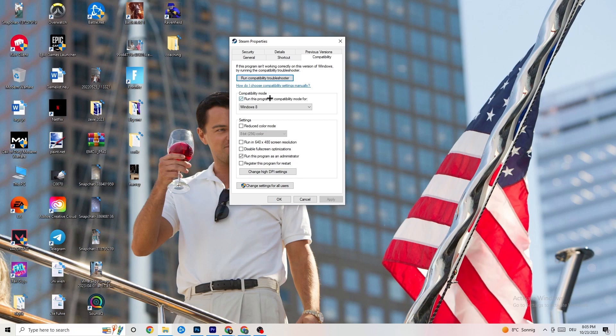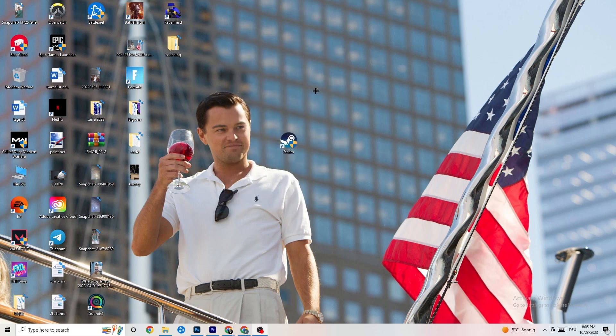Now copy these settings: go to compatibility mode and enable 'Run this program in compatibility mode for' and select the latest Windows version you have. Then disable 'Reduce color mode,' disable 'Run in 640x480 screen resolution,' disable 'Disable full screen optimizations,' and enable 'Run this program as an administrator.' Hit Apply and OK.